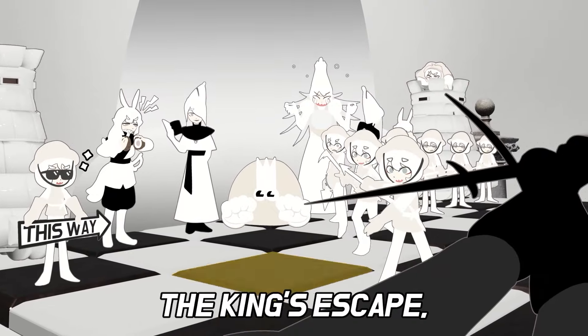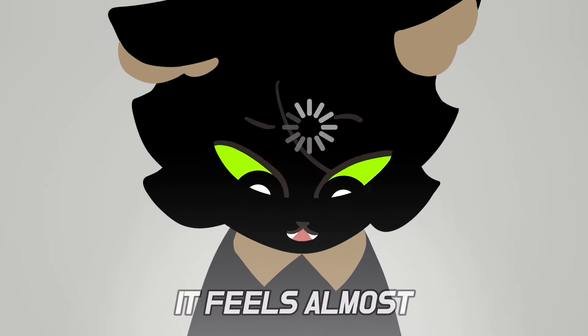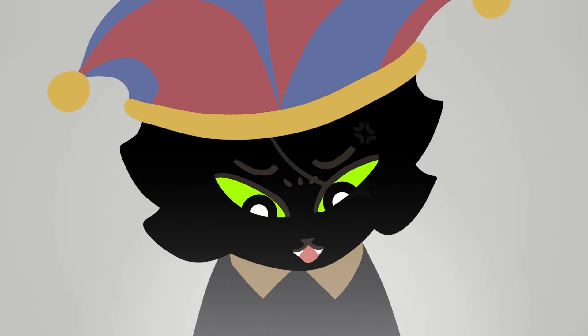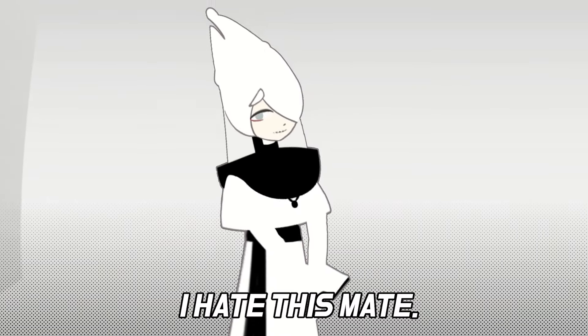With pieces blocking the king's escape, White loses swiftly. This checkmate requires a glaring mistake — it feels almost intentional. That's why it's called the fool's mate. Losing this way is not something anyone would enjoy. That's why I hate this mate.